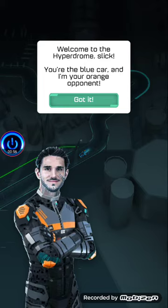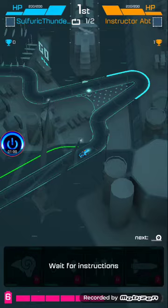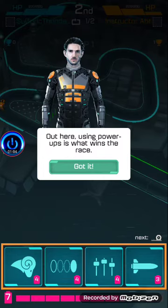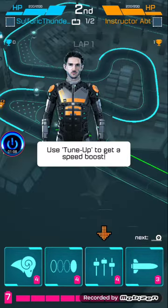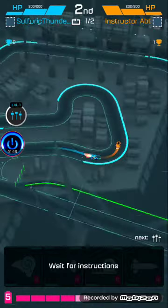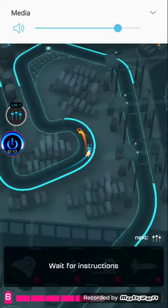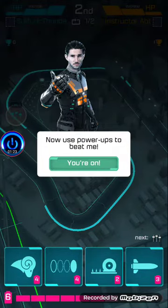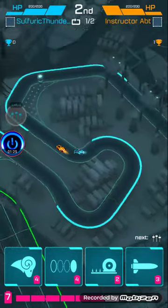Welcome to the Hybrid job, slick. You're the blue car and I am your orange opponent. Using power-ups is what wins the race. Use tune-up to get a speed boost. I need to wait for instructions. So I'm racing a structure AI. Power-ups cost energy to use, which refills over time. Got it. Now use power-ups to beat me — you're on.